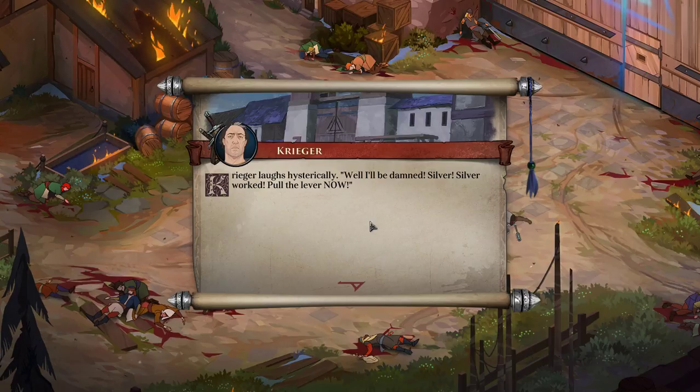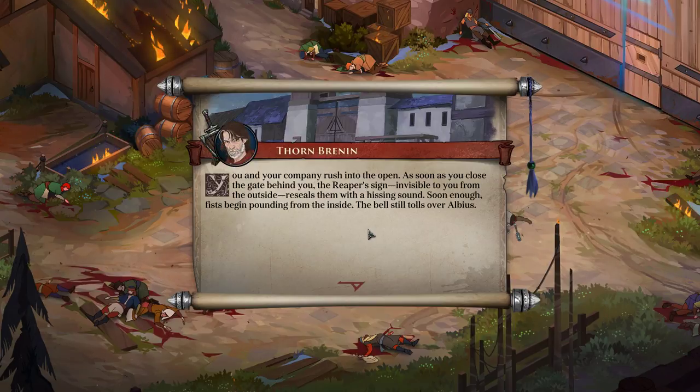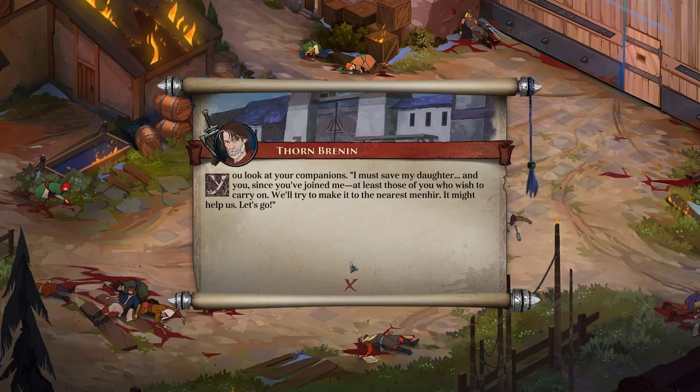Well I'll be damned! Silver works! Pull the lever now! You and your company rush into the open. As soon as you close the gate behind you, the Reaper's sign, invisible to you from the outside, reseals them with a hissing sound. Soon enough, fists begin pounding from the inside. The bell still tolls over Albius. You look at your companions. I must save my daughter, and you — since you've joined me — at least those of you who wish to carry on — you'll try to make it to the nearest man here. It might help us. Let's go!